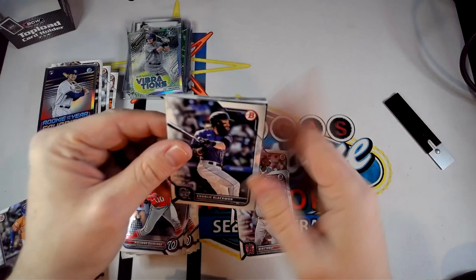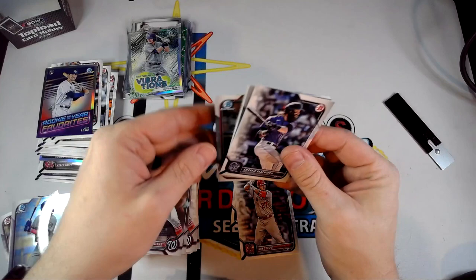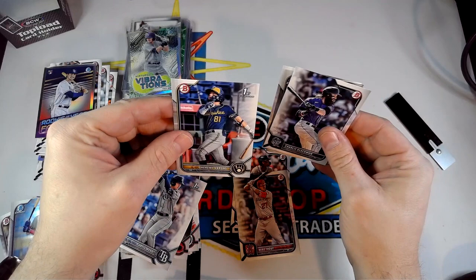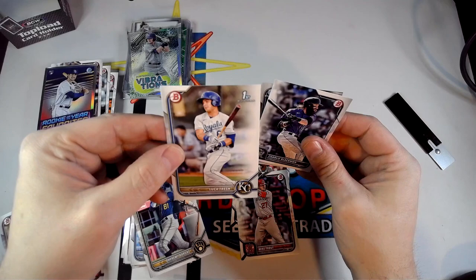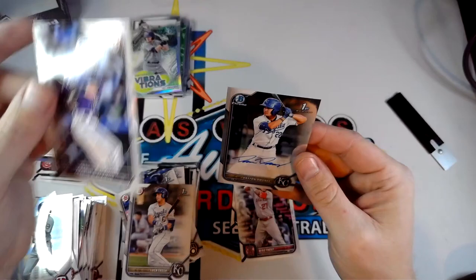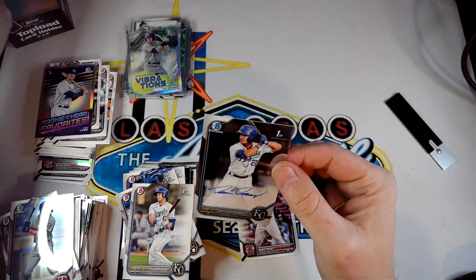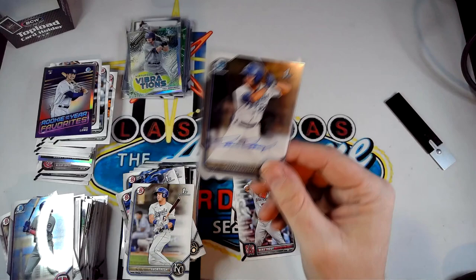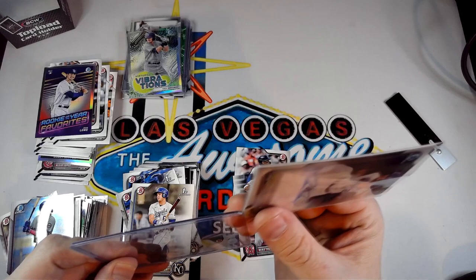Time for the auto! Pulling from the back: a Chrome of Austin Martin, a Chrome of Trainee, a paper of Curtis Mead, Vargas First, Luca Trash First. And our auto is a First of Dayton Duney — a second baseman for Kansas City, a sixth-round pick. So not the greatest auto for sure, but still some nice cards overall.